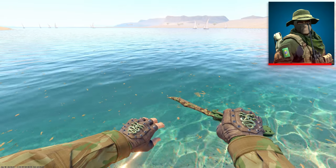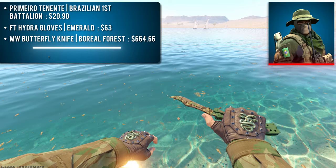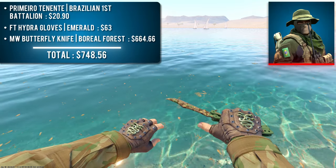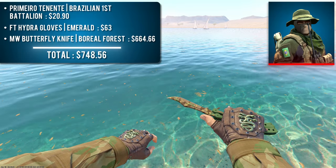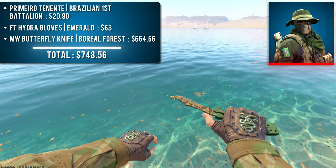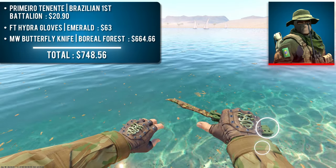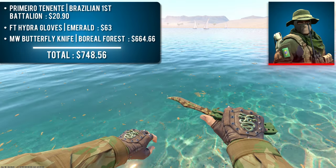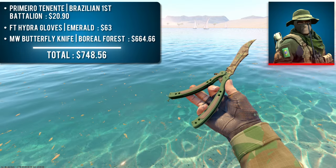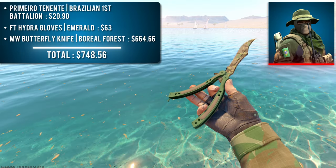Next up is Agent Primiero Tenente with a pair of Field-Tested Hydra Gloves Emerald and a Minimal Wear Butterfly Knife Boreal Forest. There are a lot of camo sleeves on the CT side, but these happen to be some of the brightest. I specifically chose the Butterfly as it has the thinnest blade but some of the most visible bright green on the handle of any Boreal Forest knife. That bright green matches extremely well with the agent's sleeves and the gloves. An added bonus is that the more wear these gloves have, the more brown they become, matching the brown shades on the camouflage. This combo can be yours for around $750.